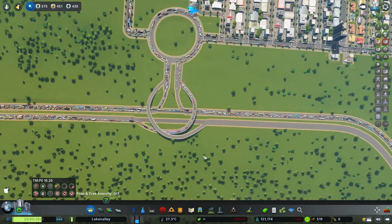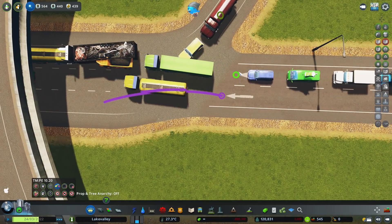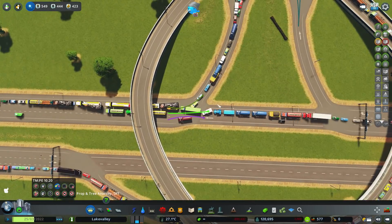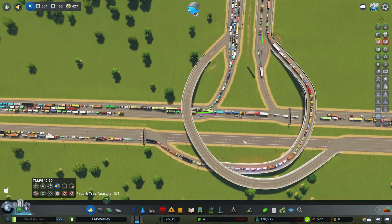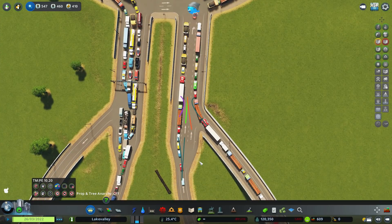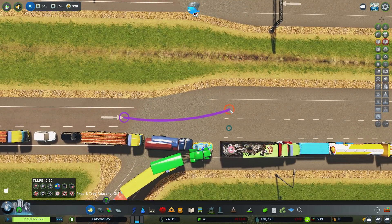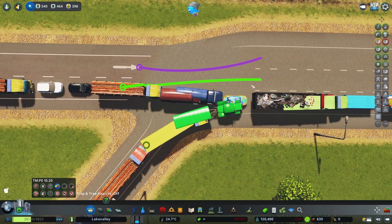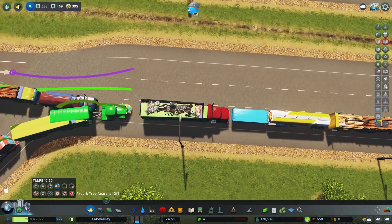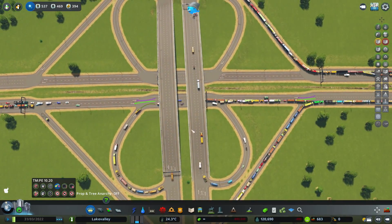Let's go back to this junction - we want to make sure when the cars are coming on they're not getting in each other's way. We're going to say you go there, you go there - look at these, they're all trying to cut across each other, that's what we're trying to stop. You go there so you don't drive around, you stick in your lanes, and that will just keep things moving nicely. You have done some traffic manager stuff - look, I've just noticed here you've got this going on. We'll do the same here where they come on: you go there, you go there, you go there. Instantly they start not getting in each other's way, which is great.